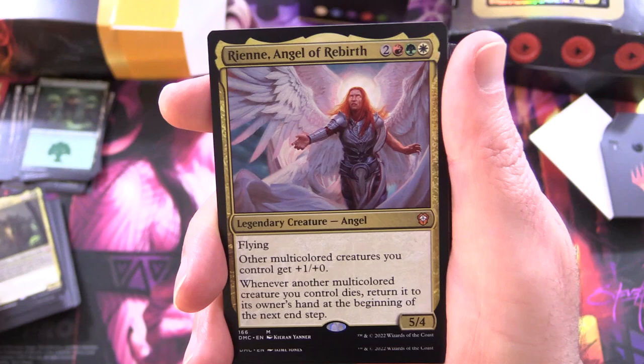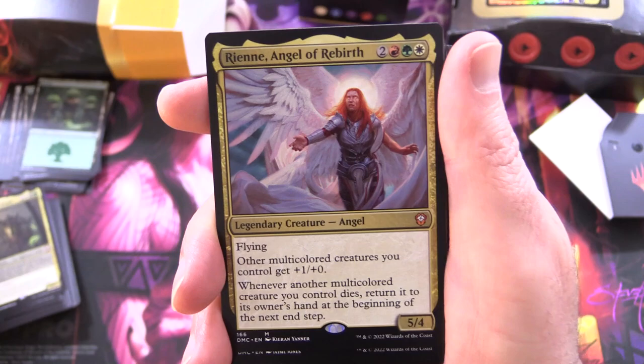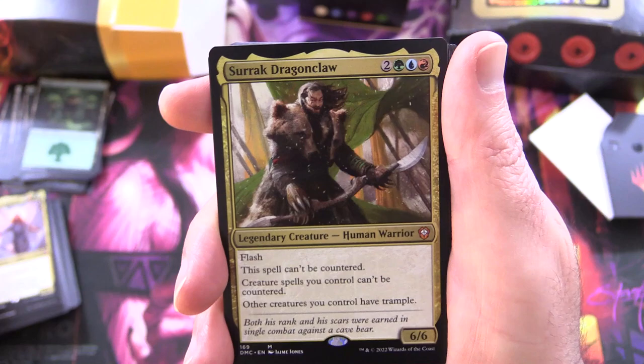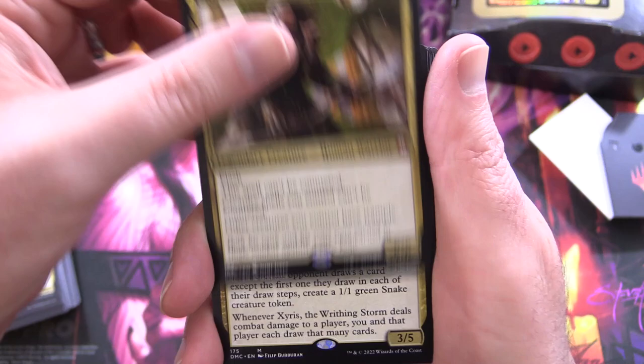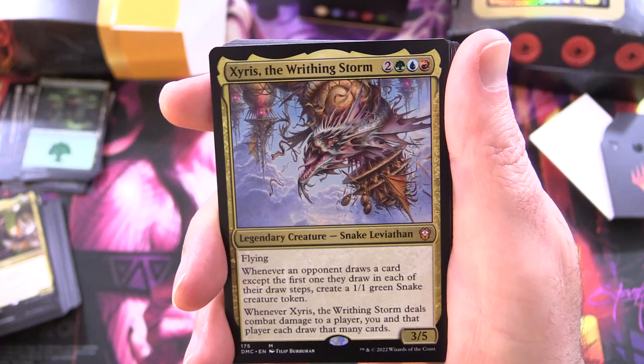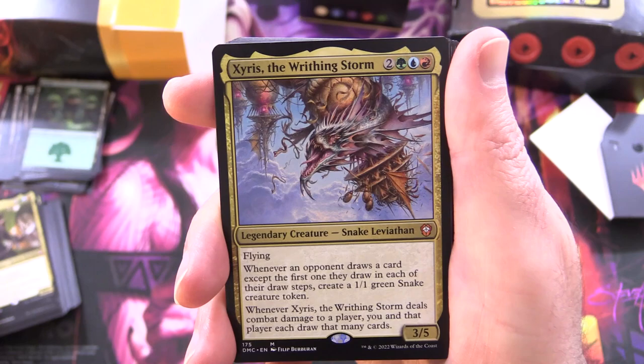Rienne, Angel of Rebirth: legendary creature angel, 5/4 for five — another mythic; flying; other multicoloured creatures you control get +1/+0; whenever another multicoloured creature you control dies, return it to its owner's hand at the beginning of the next end step. Sarak, Dragonclaw: legendary creature human warrior, 6/6 for five — flash, this spell can't be countered, creature spells you control can't be countered, other creatures you control have trample. That's pretty powerful. Zyrus, the Writhing Storm: legendary creature snake leviathan, 3/5 for five — whenever an opponent draws a card except the first one they draw in each of their draw steps, create a 1/1 green snake creature token; and whenever Zyrus deals combat damage to a player, you and that player each draw that many cards.